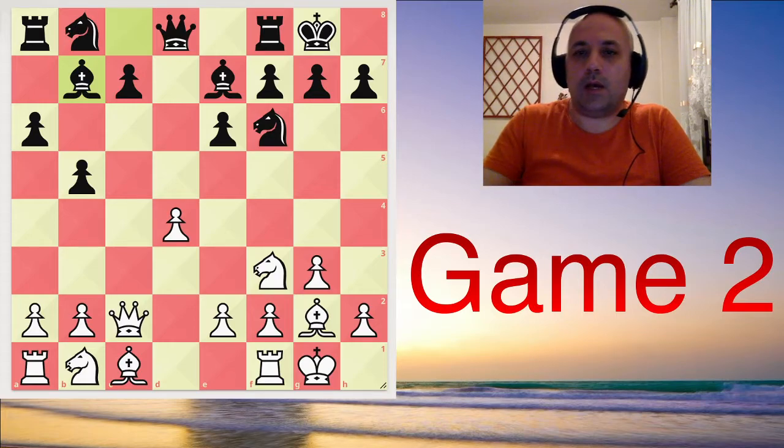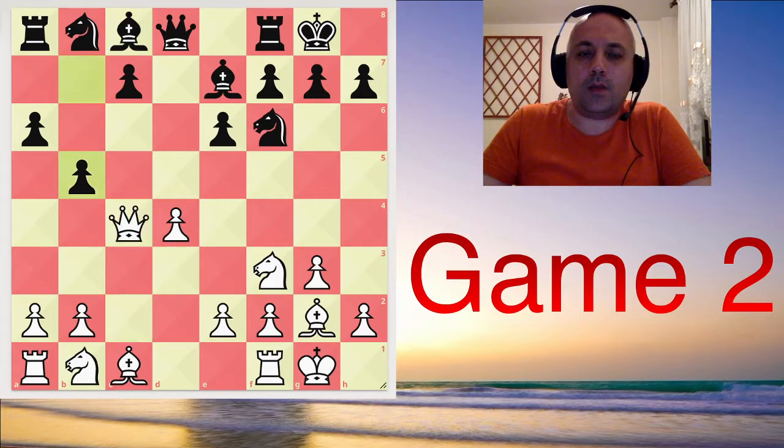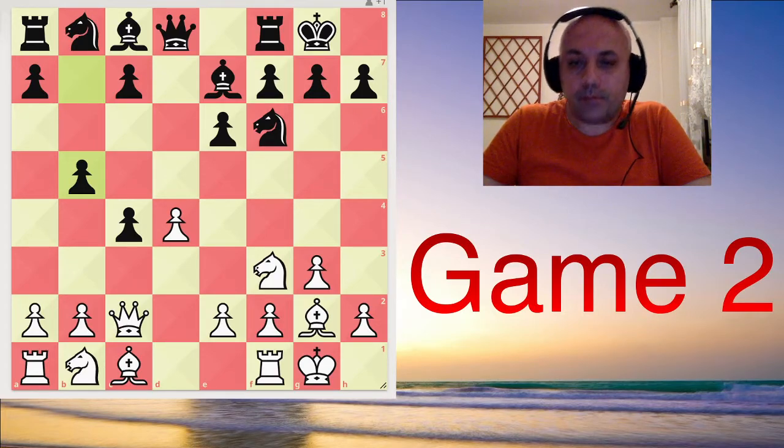There are hundreds, if not thousands, of games reaching this position. But in these times, the theory has changed. Now, black players don't always go for a6 — some players at the top level go for b5. And here, the main response is a4.